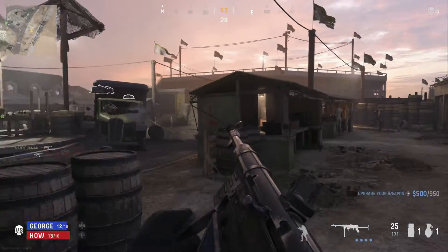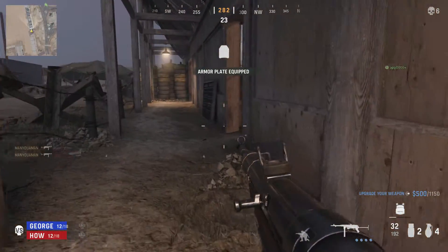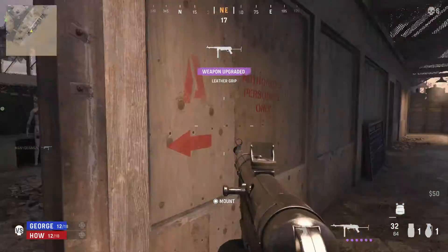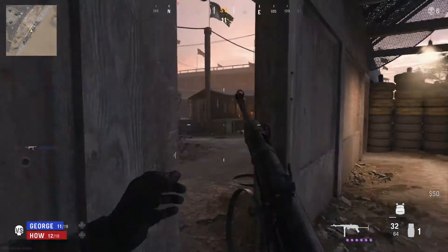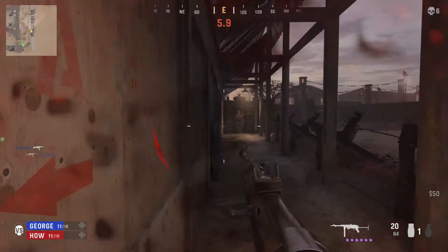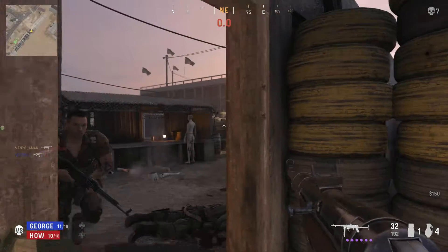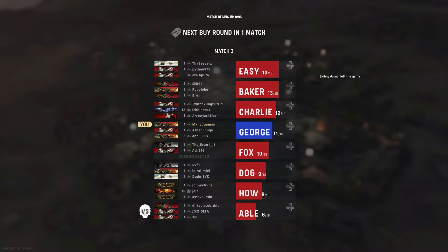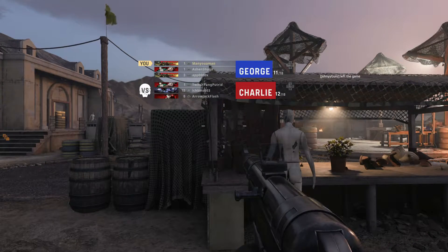This is where I started popping off. I really like this map. Hallelujah to Vanguard — jump shot and drop shot are back, because in Cold War you cannot drop shot unless you have a special attachment, and you can't jump shot at all. There's a slight delay when you land that prevents you from running or ducking straight away, which was really annoying. We had a massive game — nine kills — and the last guy was unlucky: one second left and I shot him in the head.